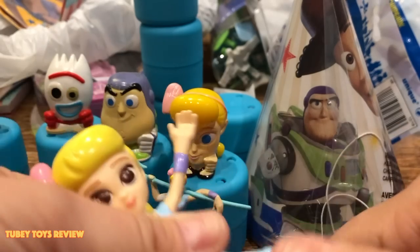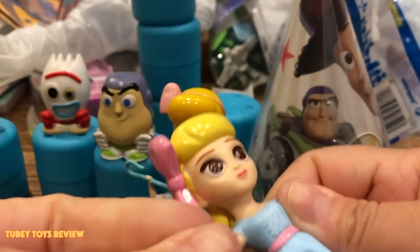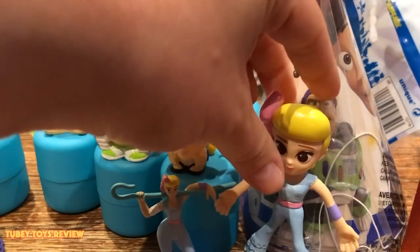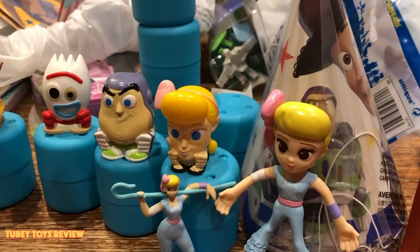These are called Flick Stream — a bendable Woody figure. They're not stretchy, they're very bendable — like a harder version of Gumby. Does she stand up? Let's see if we can pose her the right way. It's okay — let's look at what else we got.